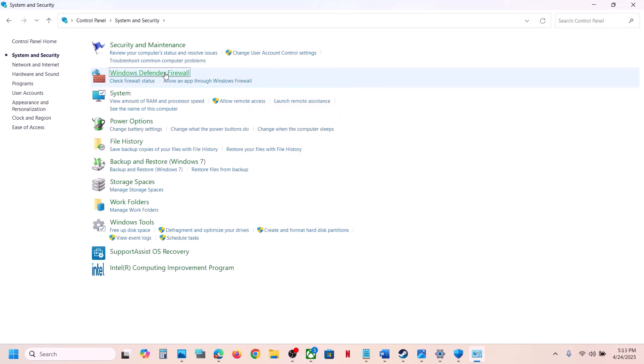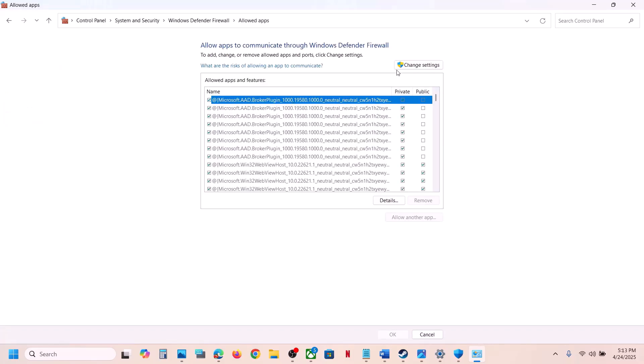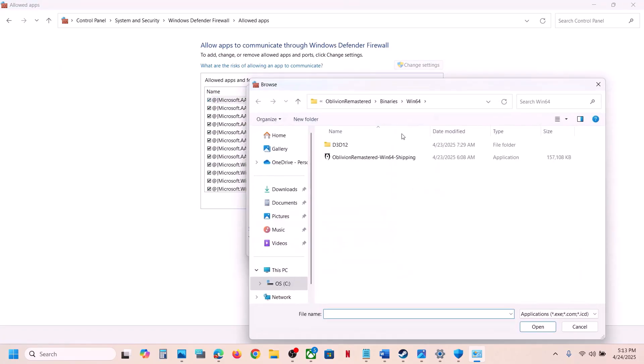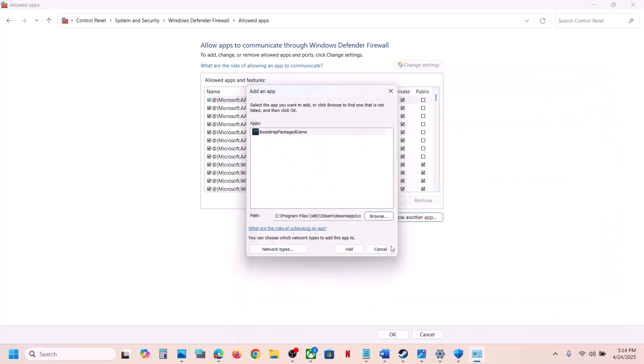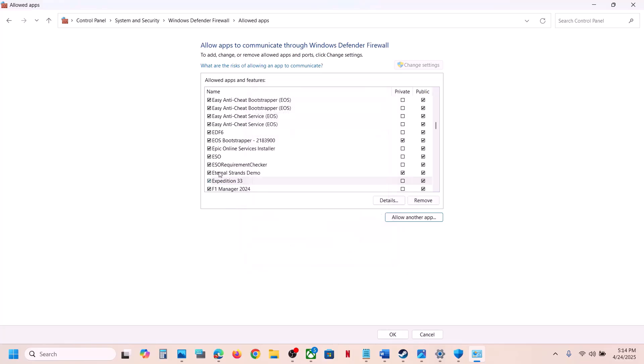Go to System and Security, then Windows Defender Firewall. Click on Allow an app or feature through Windows Defender Firewall, click Change Settings, then Allow Another App. Browse to the game installation folder, select the game exe file, and click Add. Then do the same for the Sandfall Binaries Win64 exe file — browse, select, and click Add.